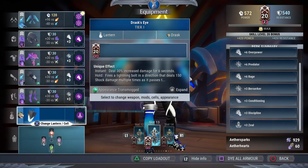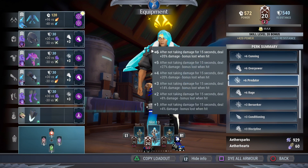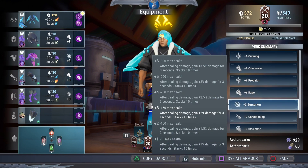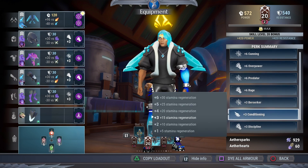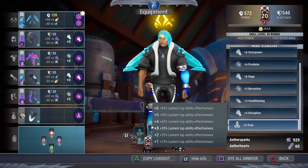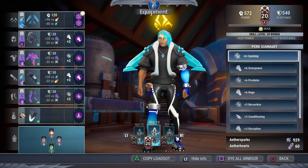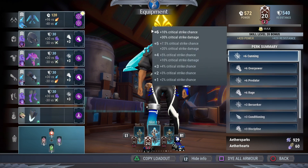All in all, this build gives you plus six cunning, overpower, predator, rage, a little berserker to top it off, conditioning from the weapon bond, discipline, and zeal. We do lack a bit of attack speed, but mostly all you're doing is using your special, popping back and forth gaining stacks, and dropping your chain slam — so it's a straight awesome damage build.